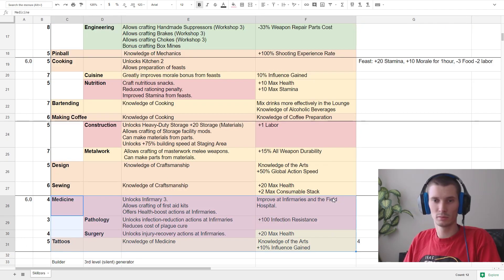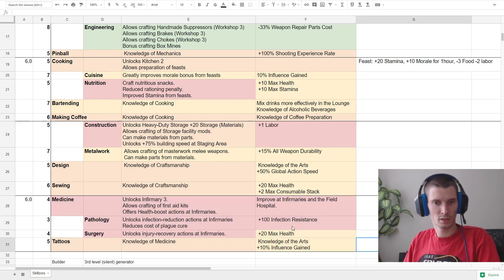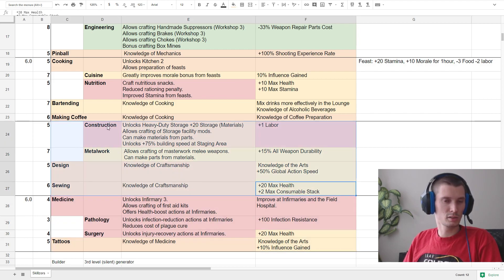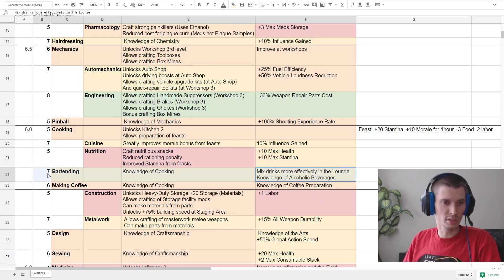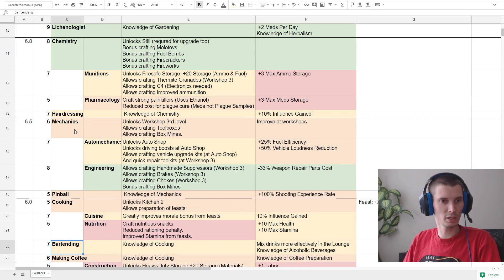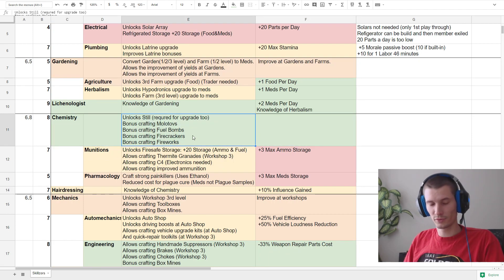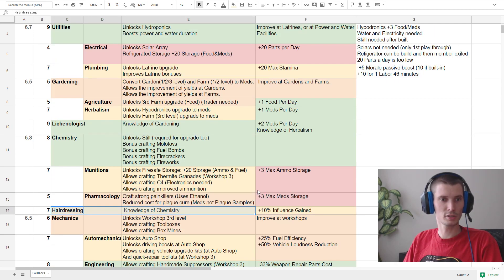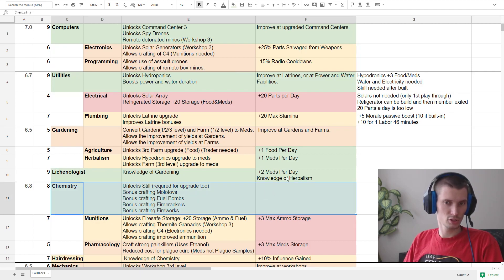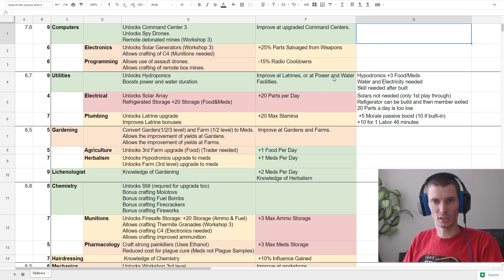To summarize: medicine — you don't need it. Craftsmanship and all the updates — check it out for curiosity. Cooking can be good with either cuisine or bartending. Mechanics — I would go for engineering because of suppressors and weapon repair parts. Then chemistry, just because you use firecrackers and molotovs. Notable mention is influence gain — you can have a hairdresser. My top list: computers obviously, then utilities, then like-analogist, then chemistry. That's it, guys. That's the summary.